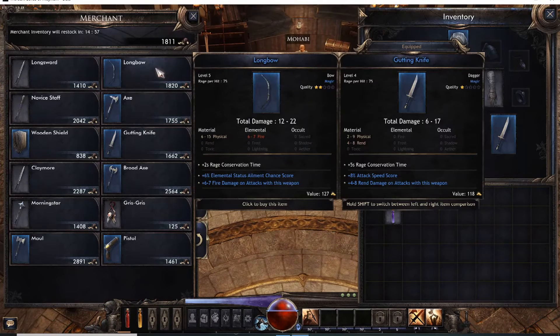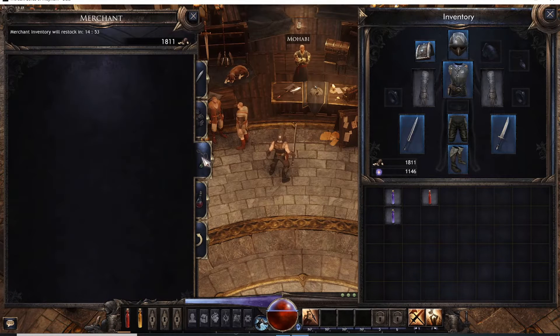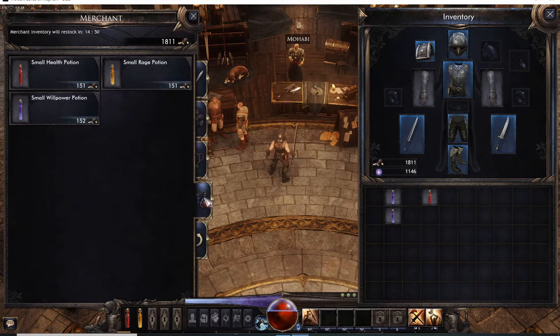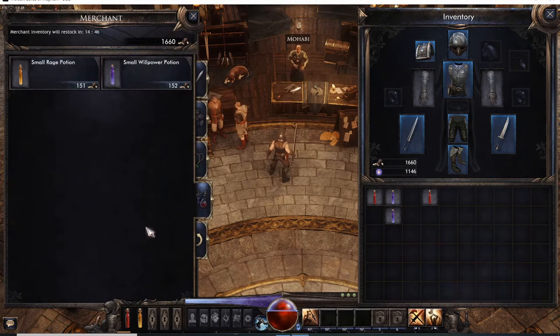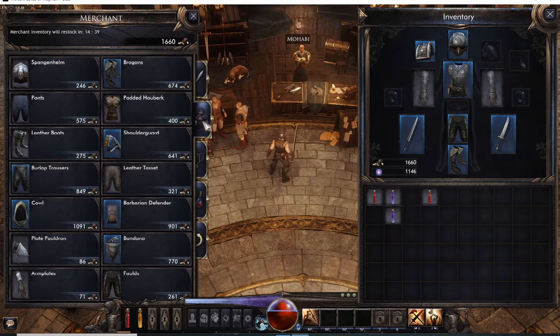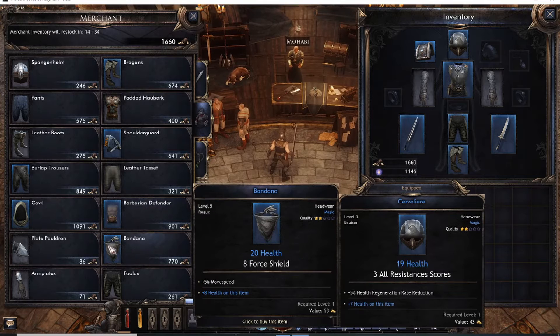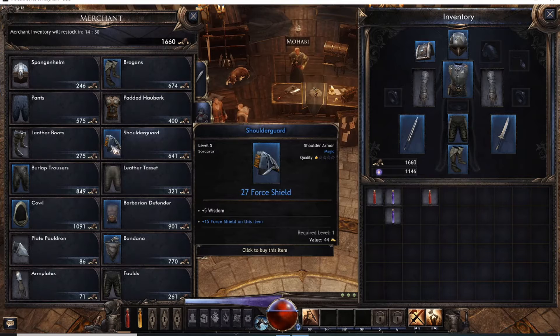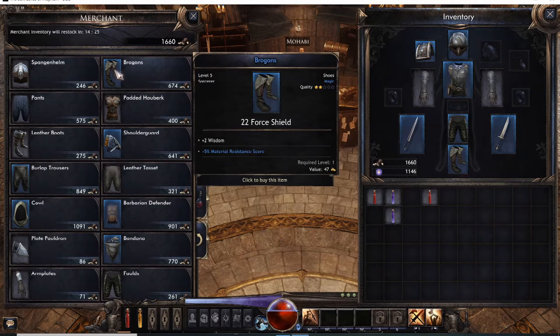Moving on, this is your merchant for armor and potions. You buy one potion each time you come in here and each potion has 20 charges. Here's your gear. I'm not sure if the gear level scales as you level up or if it's strictly only this level of gear for sale here.